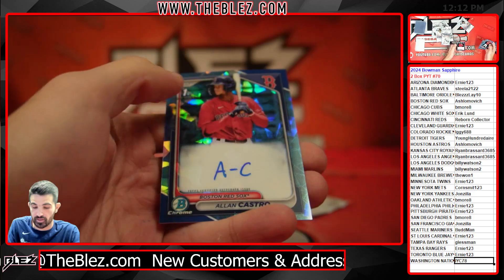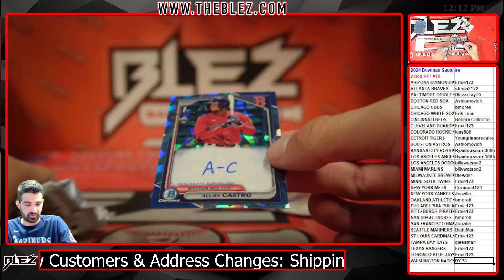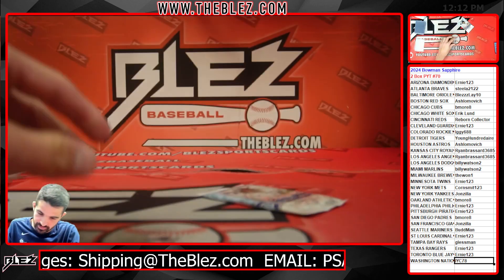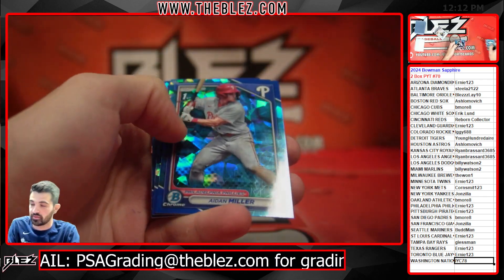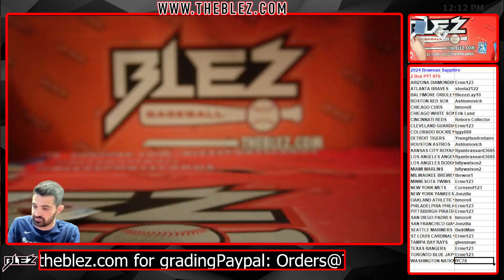And another Alan Castro auto. So both autos are Alan Castro for Slomovich. Not fun. Aiden Miller base, Aiden Miller base.